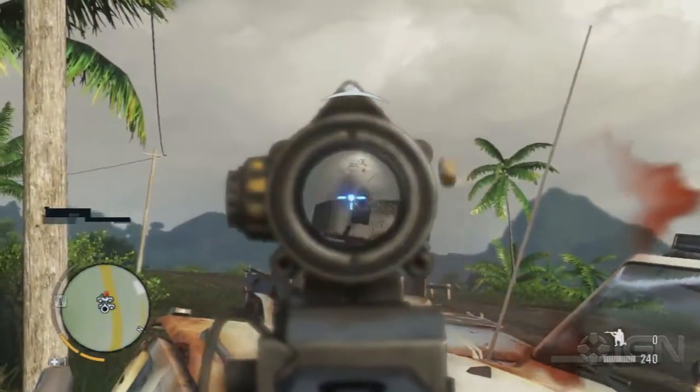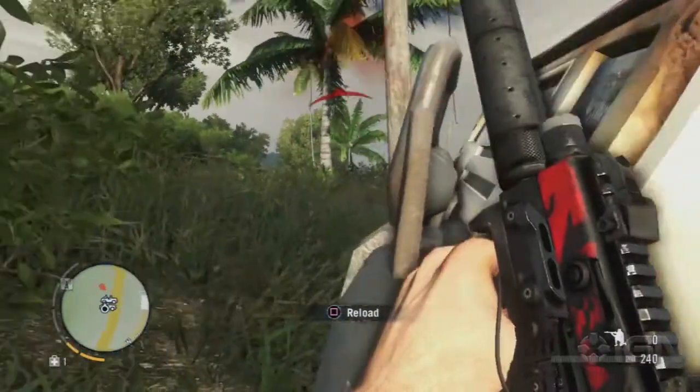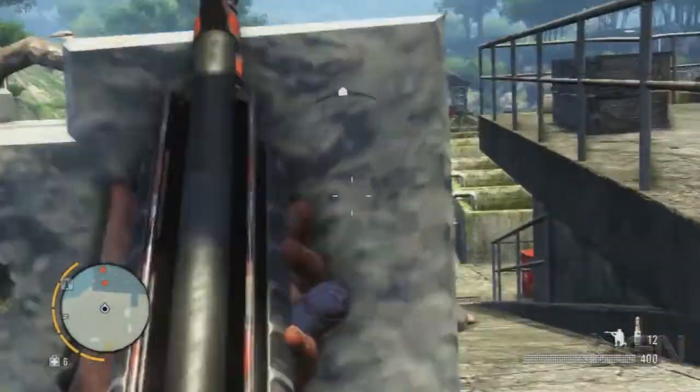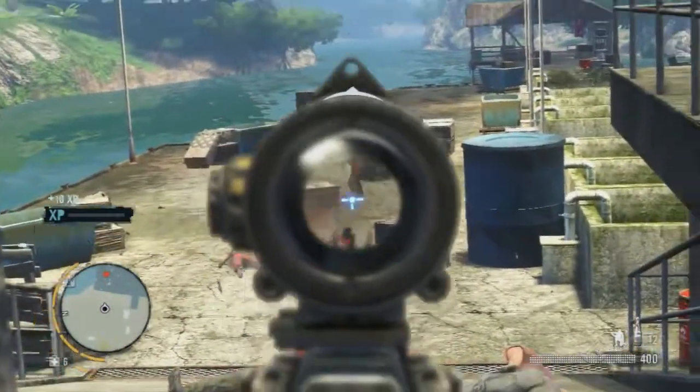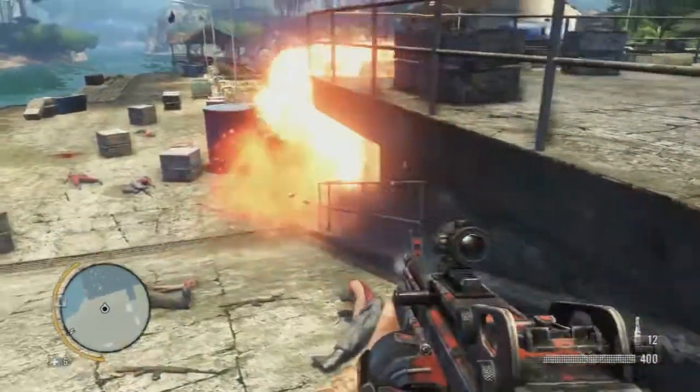There are four other signature weapons in addition to these. The Shredder is a modified Vector .45 ACP with increased damage, a silencer, and a reflex sight. The Ripper is a light machine gun complete with an optical scope and extended magazine, although this signature weapon does trade accuracy for a higher rate of fire than the standard MKG with similar attachments.